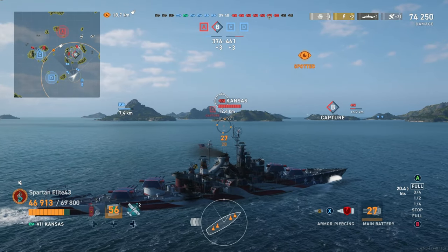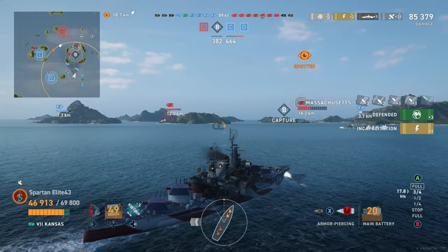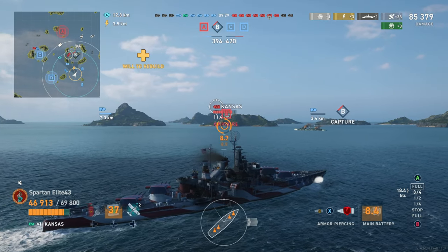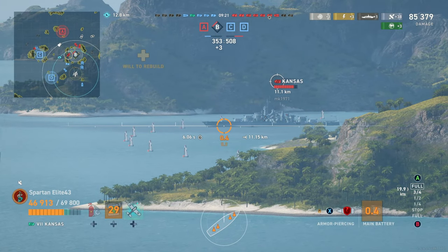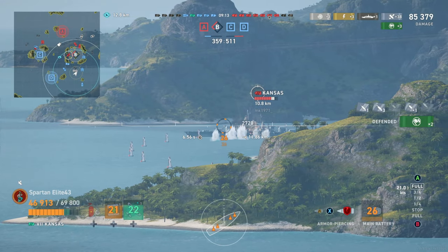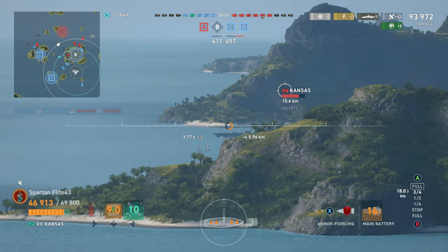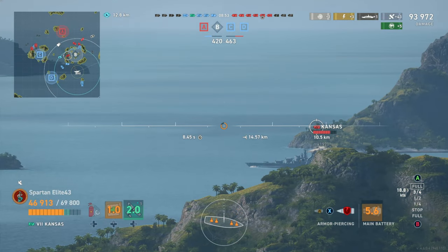Now we have a Kansas pushing in, so we're going to start working on his superstructure — just don't want to leave him out here doing as he pleases. We knock out one of his guns and hit him pretty hard. The Massachusetts and Bismarck have gone into hiding, which is preferable, and that allows us to focus on this Kansas. He has put himself out on a limb with the island as cover. I'm aiming for his front turrets, but the shells land a little further back than I wanted. Remember the Kansas has a lot of torpedo protection, similar to the California, so aiming at the center is not what you want to do — aim toward the bow to get around that protection if you can.